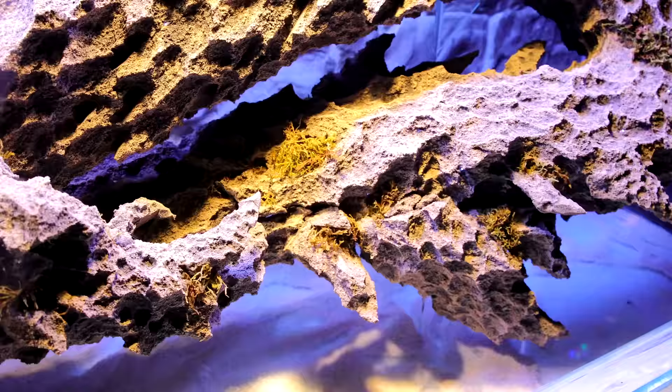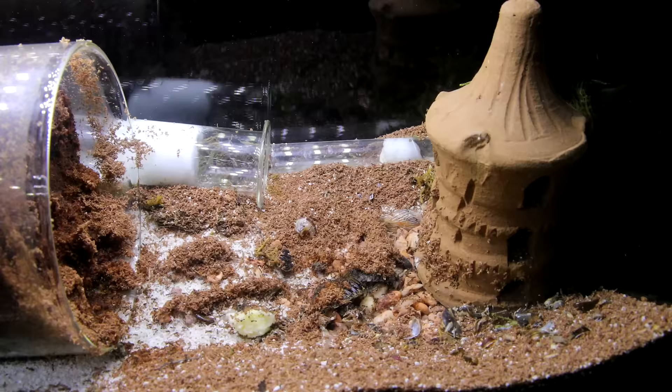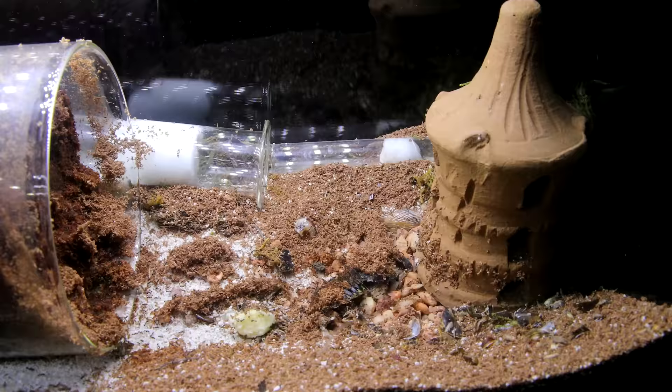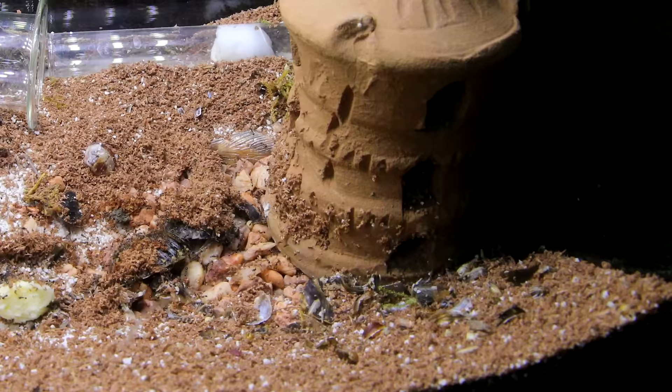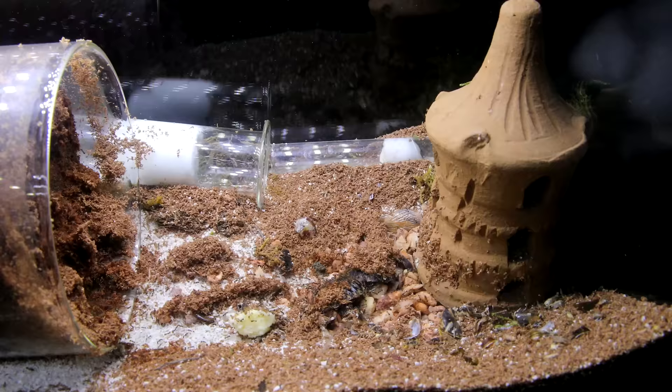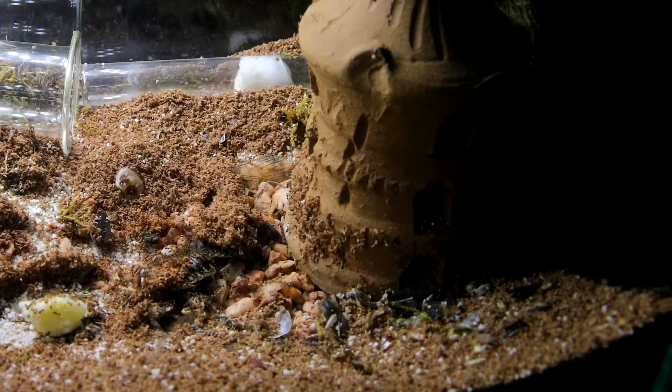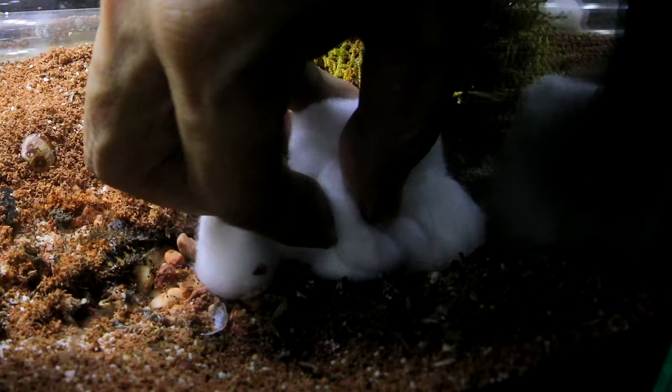It was time to move in the ants and execute Operation Antpocalypse. The plan needed to take place in phases. Phase one was to move the main colony in the test tube first — quickly remove the castle, then stuff the test tube and gaping hole with lots of cotton. I quickly removed the castle and stuffed the top of the test tube with cotton.